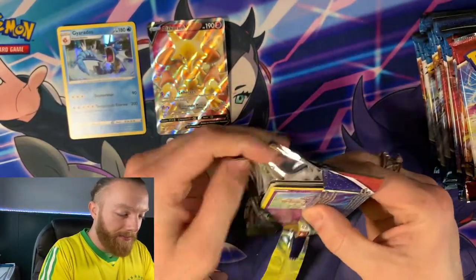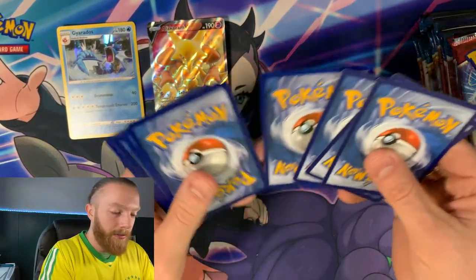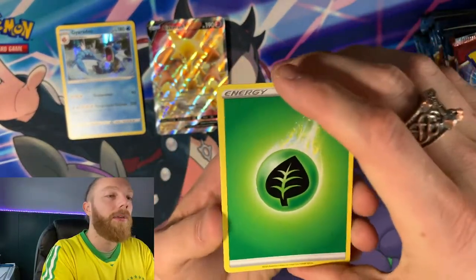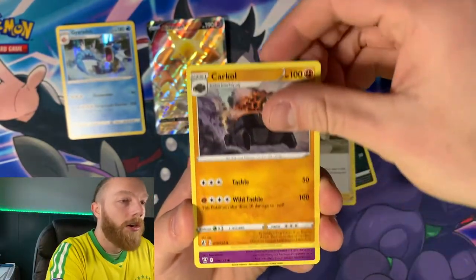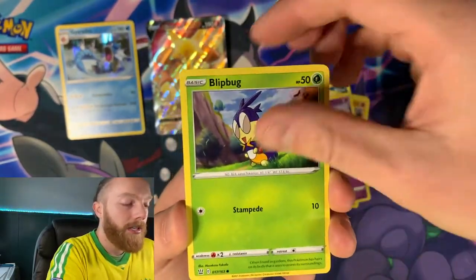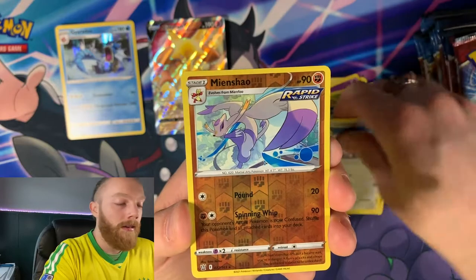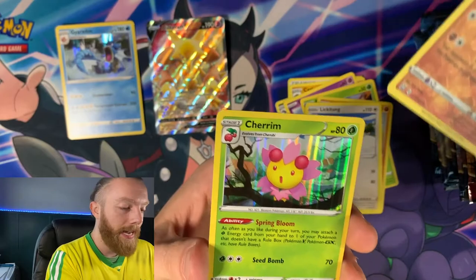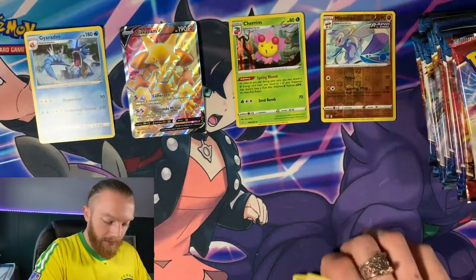Okay, here we go, this is the first pack. Starting off with a Grass Energy — that's going straight to the garbage. Golbat, Bruno, Coalossal, Espurr, Blipbug, Silicobra, Pawnard, Reverse Holo Mienshao, and a Holo Rare Cheren. Nice.